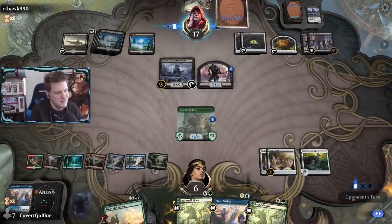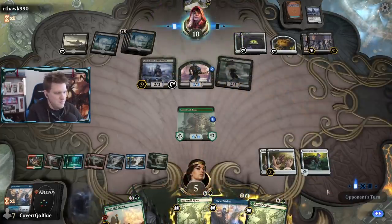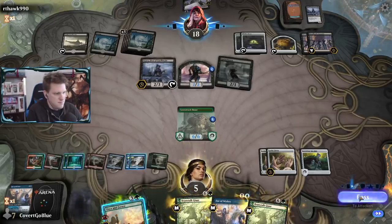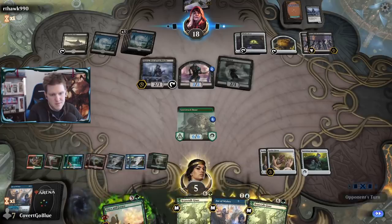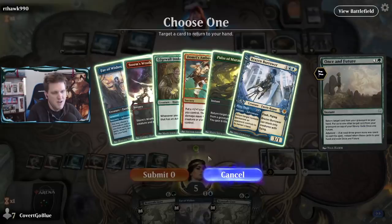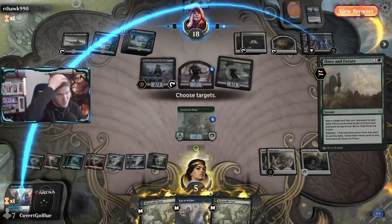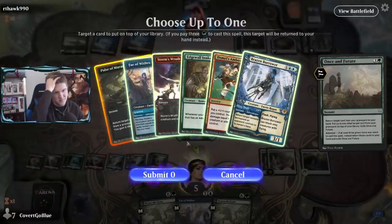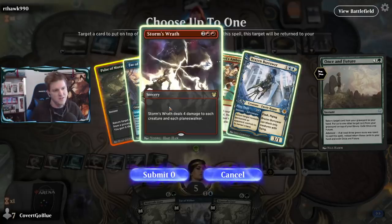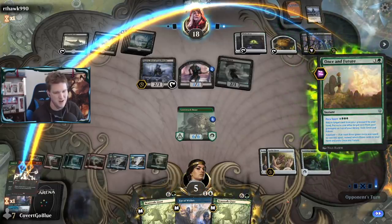They're at freaking six life - they're trying to get there. It's an instant, easy to forget. Do I want to Storm's Wrath again? I don't think so - just give me the Pulse. Actually, let's take the Wrath and get Yara gone. Then the Pulse gets the Fae back, the Fae gets more sideboard cards, and life gets better and better.